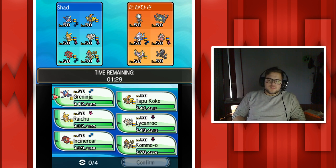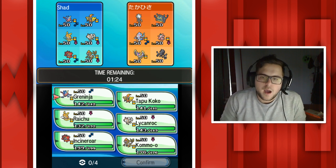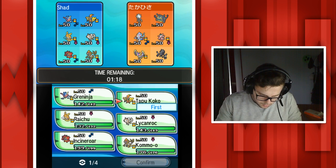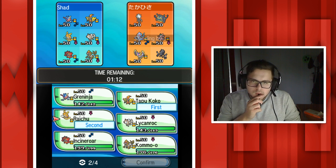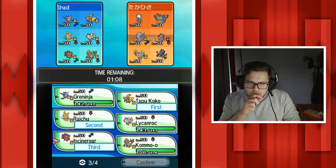We found another Japanese player - they all play Japanese here. He does have level 50s. He's got Necrozma and a bunch of Ultra Beasts. Raichu and Tapu Koko should be a fine lead again. He's also got the water thing and ice.